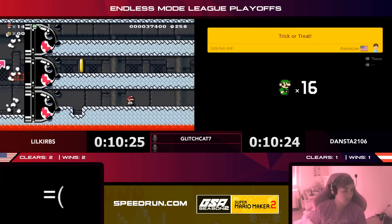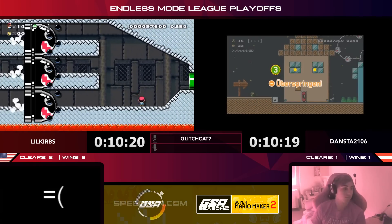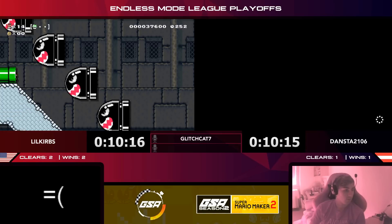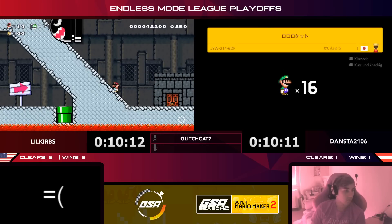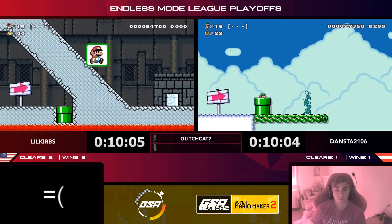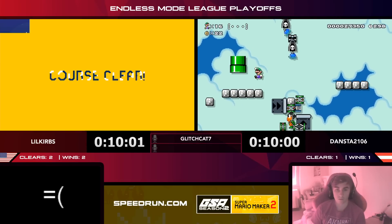Curbs makes an incredible play — only the top section was free and that section was designed to troll. Curbs kills that Banzai Bill in a tight area — what a play! Saving himself and getting the clear to go up three to one against Dansta. That was clutch.